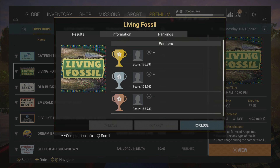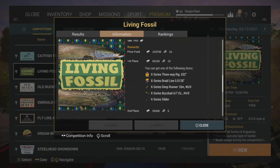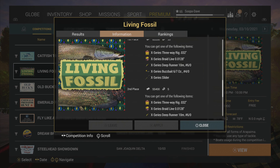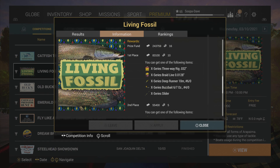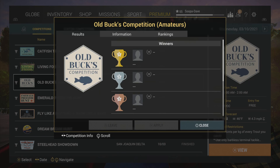Another way to get bait coins is competitions. Comps give out quite a bit of bait coins, especially if you get into tournaments — for example, the last tournament gave the winner 9,000 bait coins. This is a tougher method, but if you get good at it, it's a great way to earn bait coins.